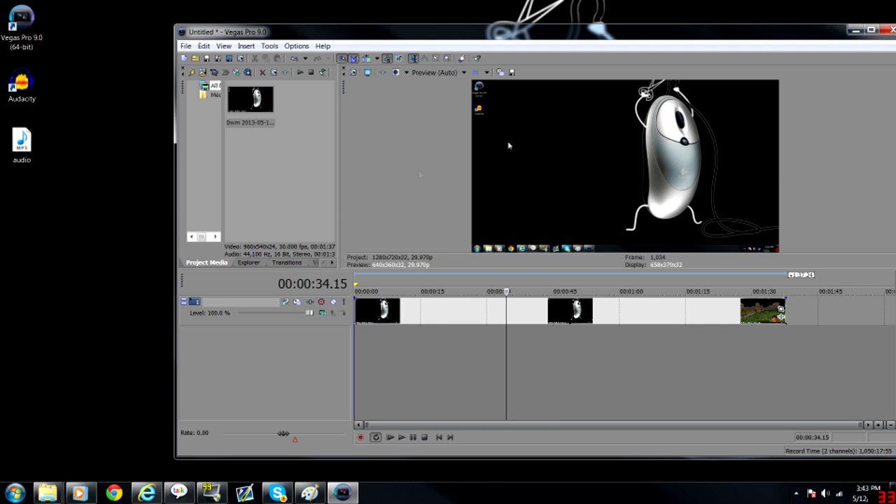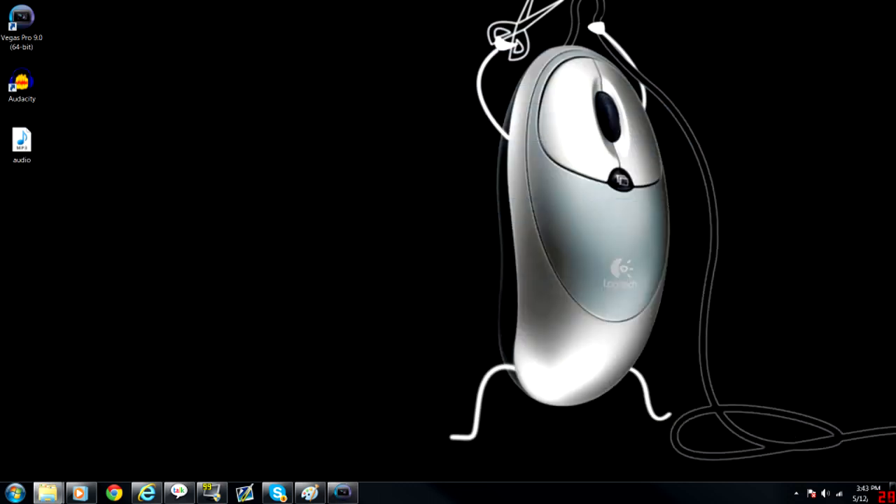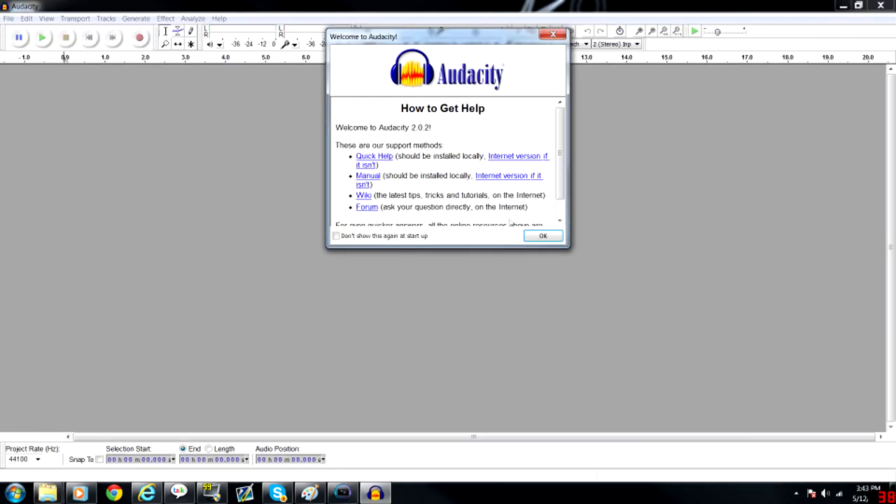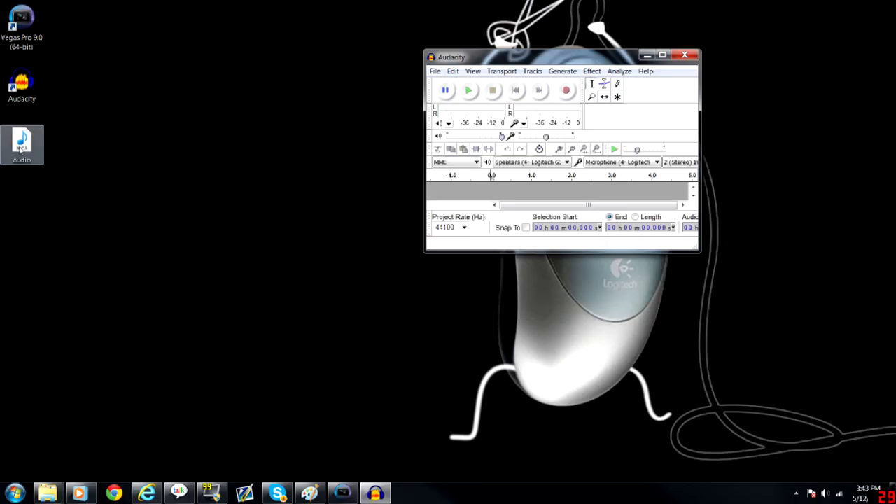Now that we have our audio track separated and saved, we'll open up Audacity. Audacity is a free tool — I'm going to go ahead and link it in the description. We're going to take our audio file and drag it into Audacity.